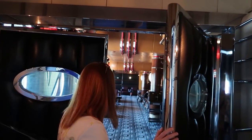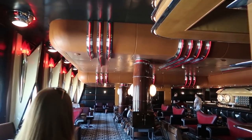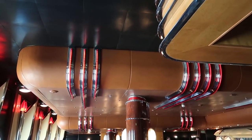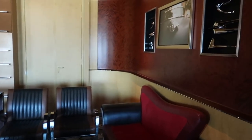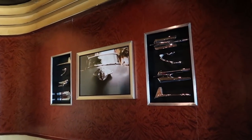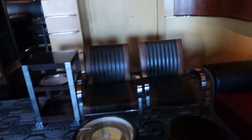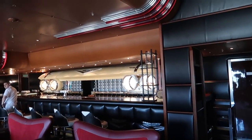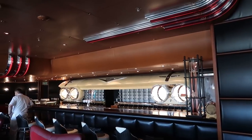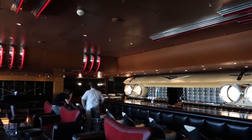They're doing mixology in here. Inside the Cadillac Lounge the styling is like an old Cadillac — chrome accents, a hubcap for the cocktail table, and the whole area behind the bar looks like a giant hood of a Cadillac. It's pretty neat.